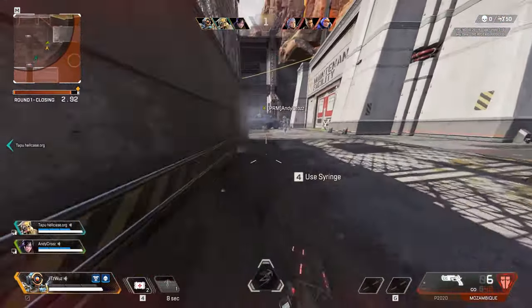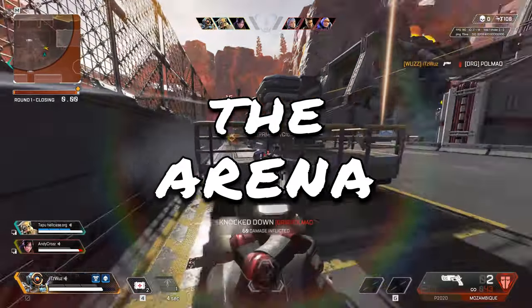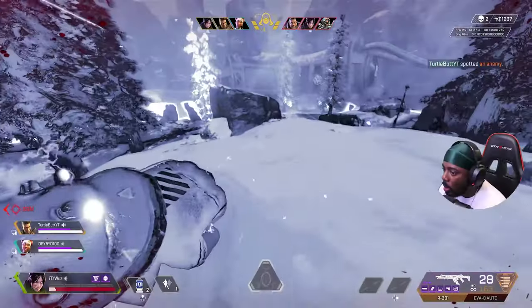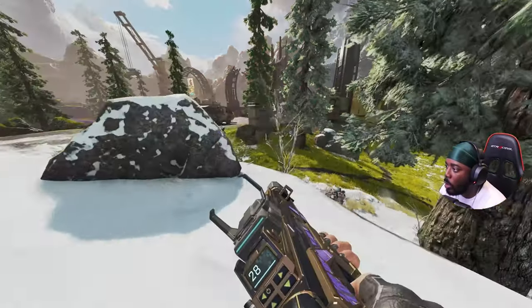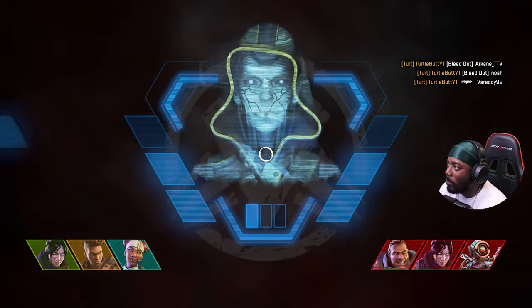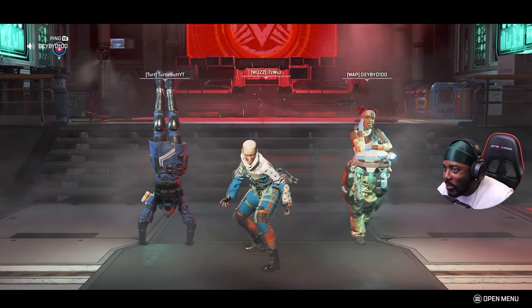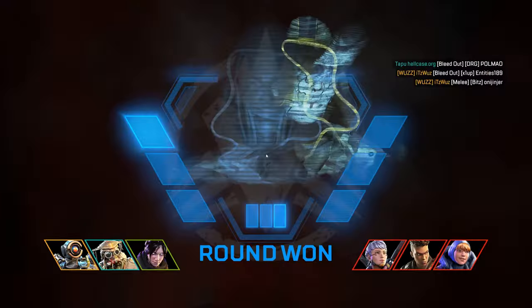In the mission to become the clear number one FPS game on the market, Apex Legends has added a new game mode called The Arena — a brand new 3v3 elimination style game mode where you only have one life. Once either team is squad wiped, the round is over and you get a point. Be the first to three points and you win. You must win by two, so matches could last all the way till sudden death.